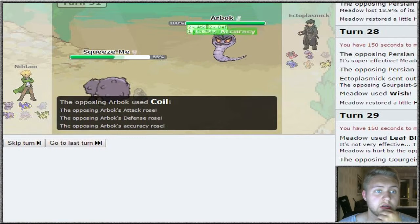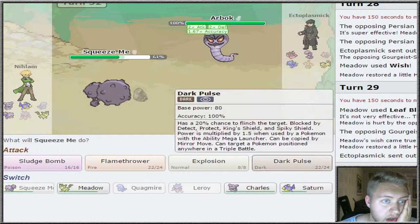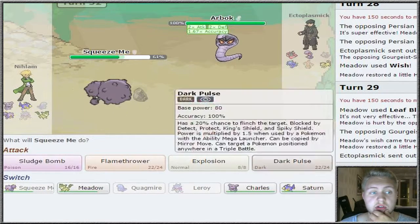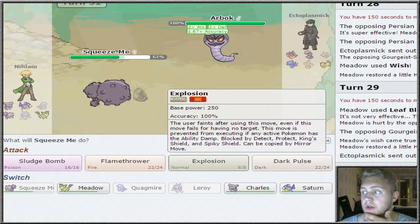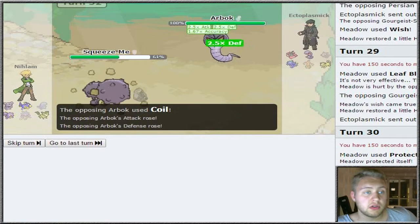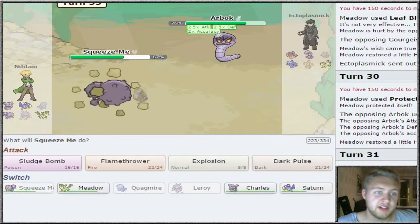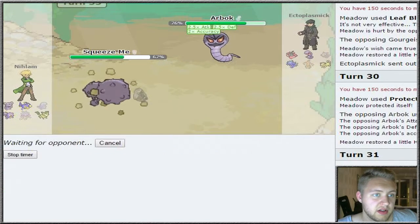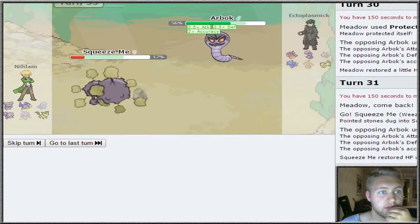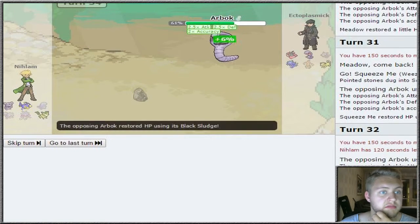I'm gonna go for Earthquake - wait, we don't have Earthquake on Weezing. Dark Pulse - oh my goodness, three Coils in a row. He's setting up to kill the whole team. Gunk Shot - it's resisted but it did so much damage. There's nothing I can do apart from Explosion. It's a crit - didn't matter. Maybe I should have done that first.